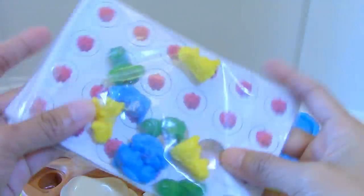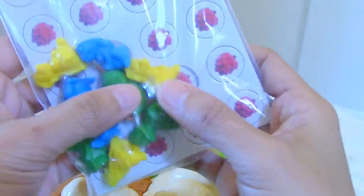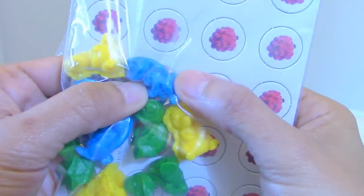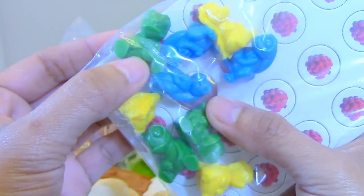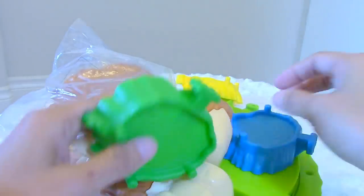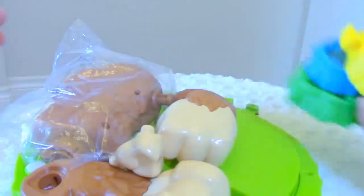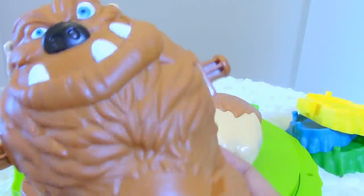Let's open it up! These are the berries, and here are the critters - three of each color. The yellow ones are the hedgehogs, the blue are the bunnies, and the green ones are the turtles. Time to assemble! And these are the three stomps - colors yellow, blue, and green - same color as their critters.